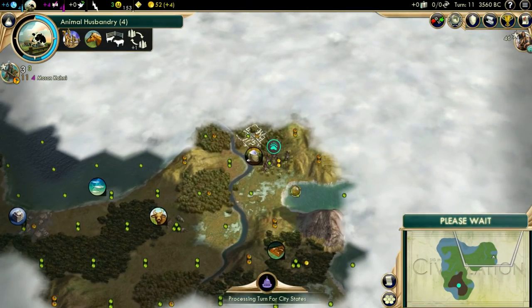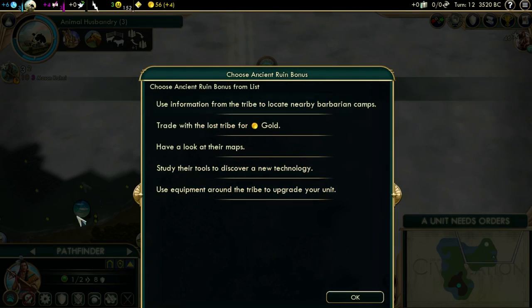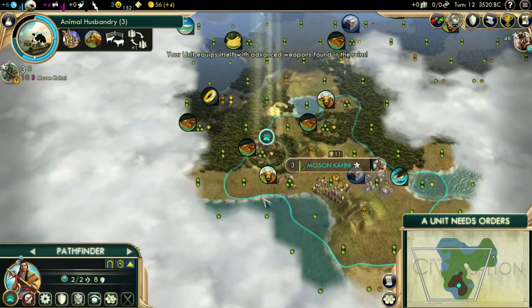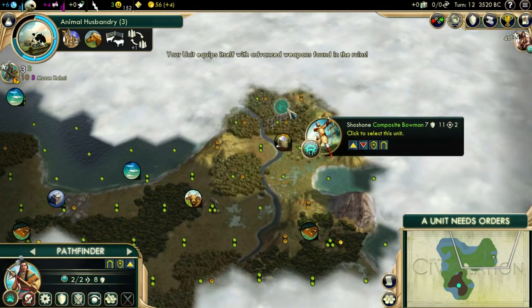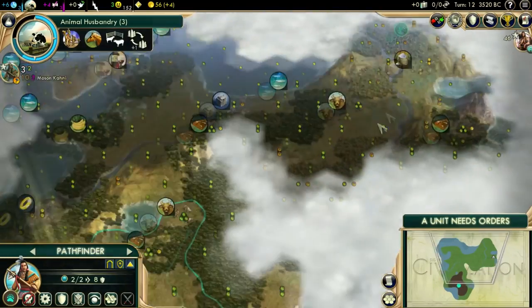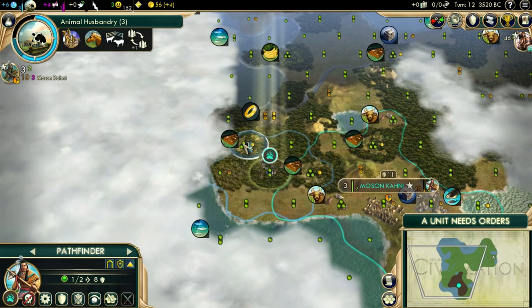So that's the next ruin. Barbarian Camp is not good — we're cold, not important now. Maps is a bad one. Technology can be useful, so this is the time I'll upgrade my unit, and then the next ruin I can pick Population again. And as you can see, this unit is now a Composite Bowman — really lovely, because they stay relevant through the game. Normally you'd disband scouts because you don't need them anymore.